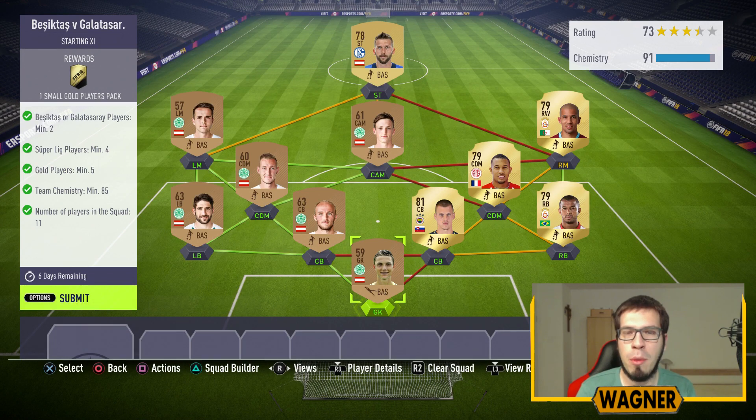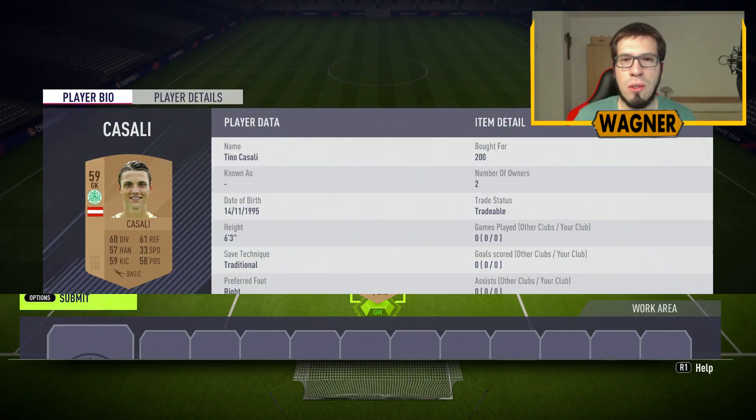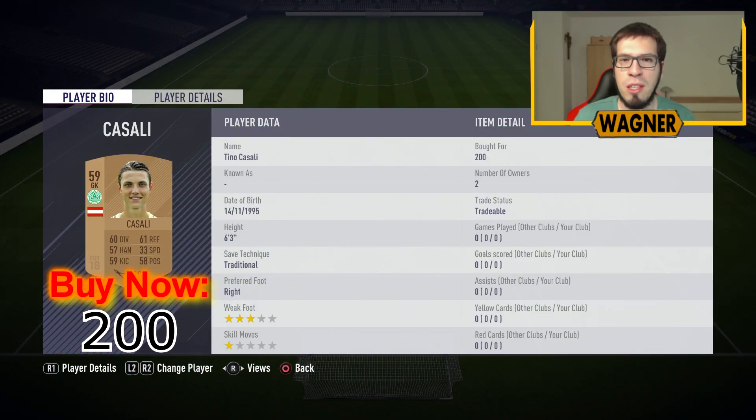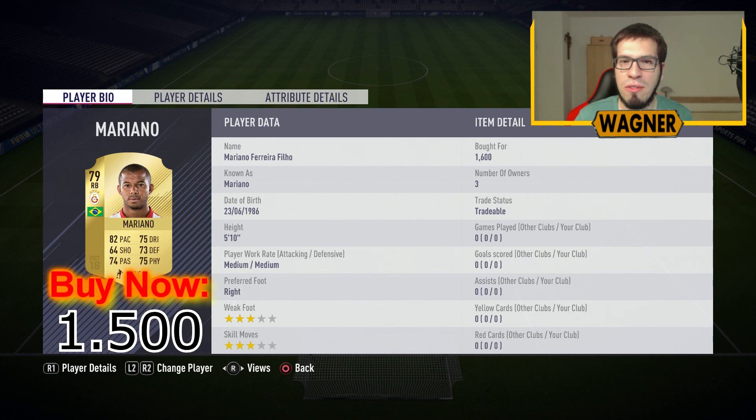For this challenge we need a minimum of two players from either Besiktas or Galatasaray. We also have a few bronze players — Austrian players from the Austrian League, they all play for the same club, and they will cost you 200 coins each. The first player is a bronze player, the 59 rated Tino Casali, 200 coins. Then we have the right back, the first Galatasaray player, the 79 rated Mariano, 1500 coins.